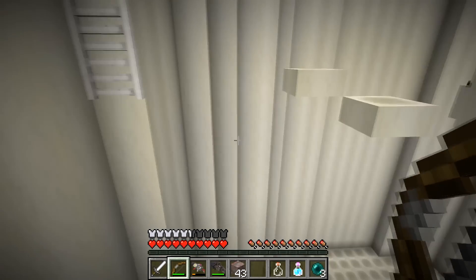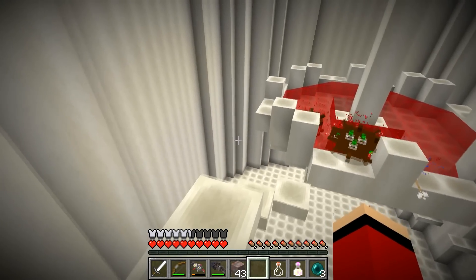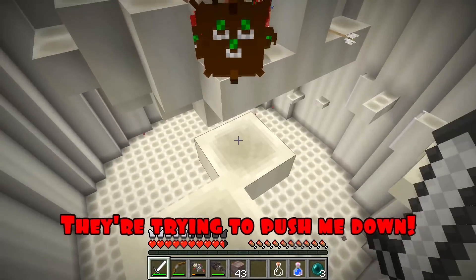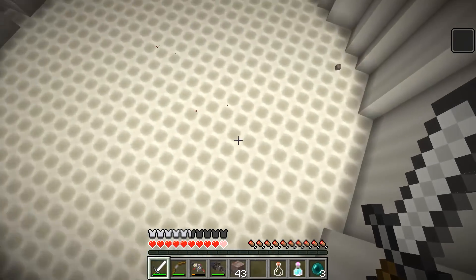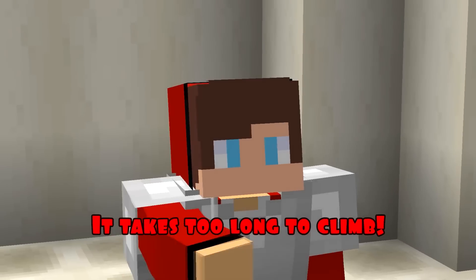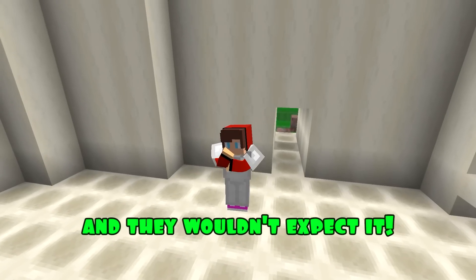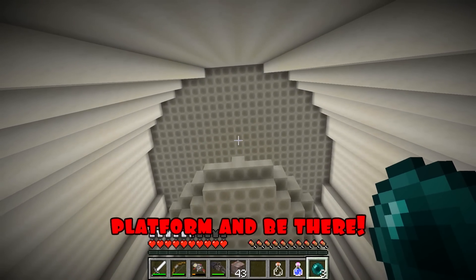Friends, do you think I can beat these monsters in Mikey's way or not? Write your answers in the comments. Ouch! That hurts. They're trying to push me down. Of course they're trying to push you down — it's so good for them to live in my teeth. They bumped me. Good thing I didn't break anything. It takes too long to climb and maybe they'll throw me off again. JJ, you've got your Ender Pearls — you could fly to them in a second and they wouldn't expect it. Thanks, Mikey. I've got the Ender Pearls. I'll take it straight to the platform and be there.